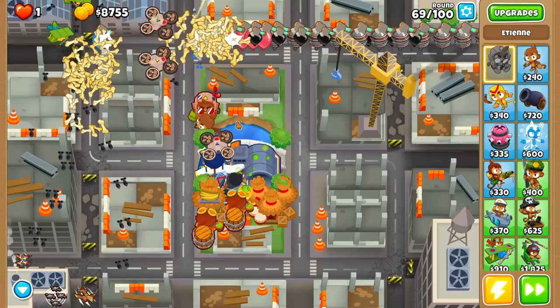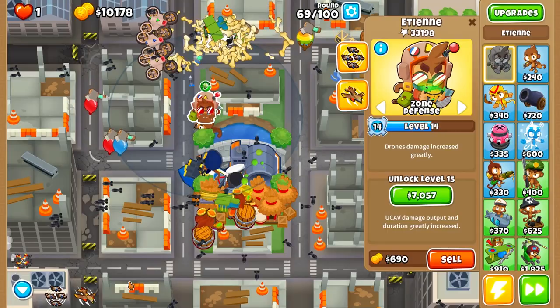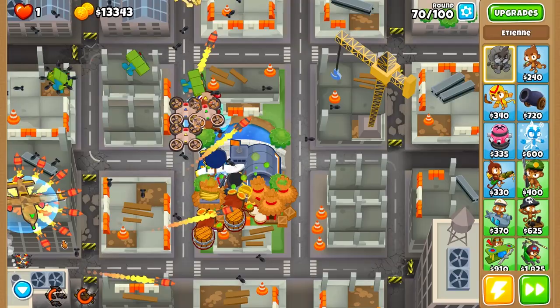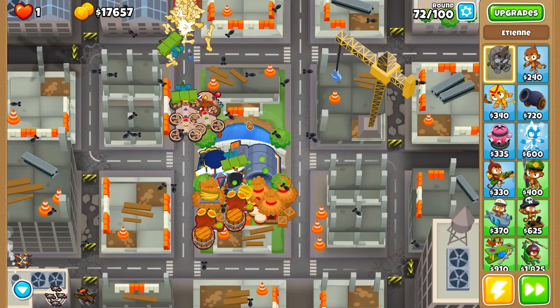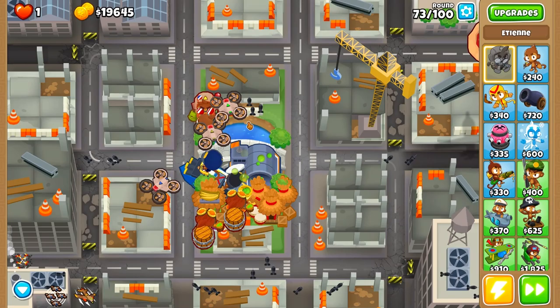In terms of leveling up, Etienne is one of the best heroes. Just look at his ability set — we have the drones, the drone swarm, and the UCAV ability. The UCAV ability deals splash damage to balloons when it's not the level 20 ability. After the update, Etienne's level 20 UCAV, which is permanent, doesn't deal extra splash damage — only single-target damage to most balloons.